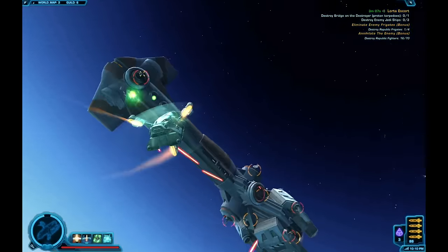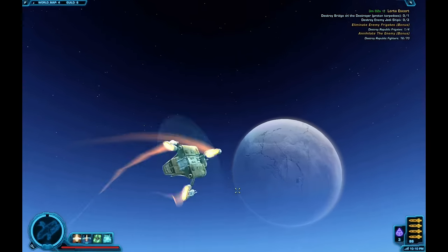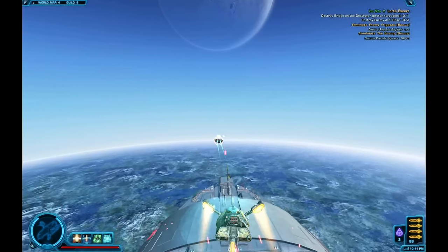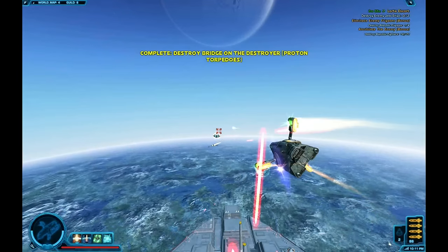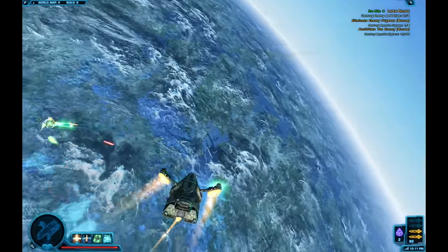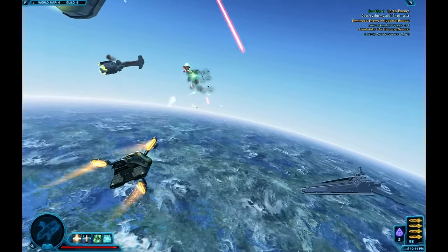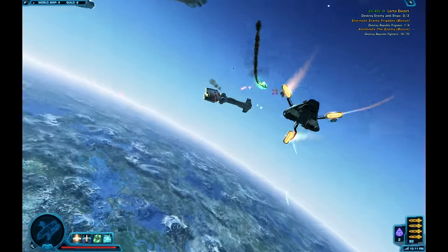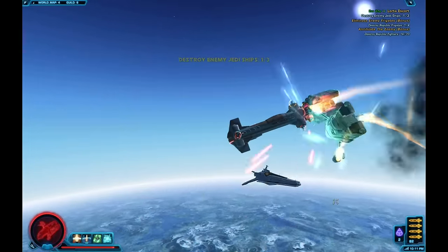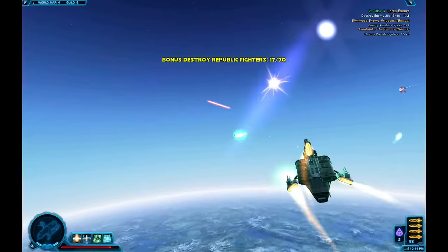One very easy opportunity comes later on right after the second Jedi ship. As soon as you take your second shot you can go into defensive mode — full power to shields and regenerate. This is the second attempt; you can do it very quickly as you see me doing it. As soon as you get your torpedo off, switch full power to blasters and take down the second Jedi ship.